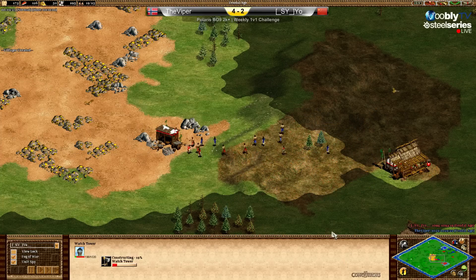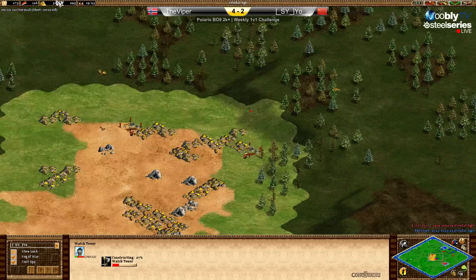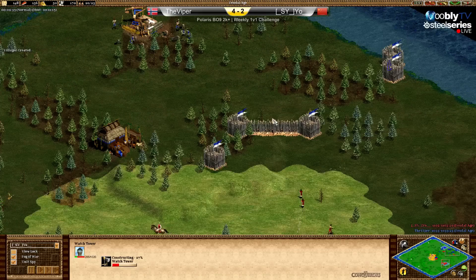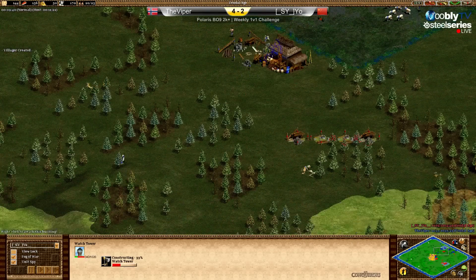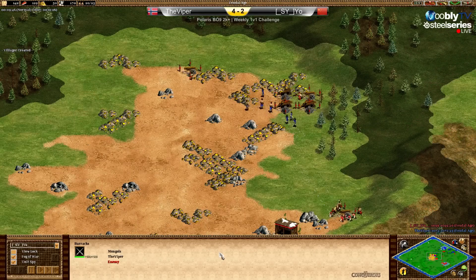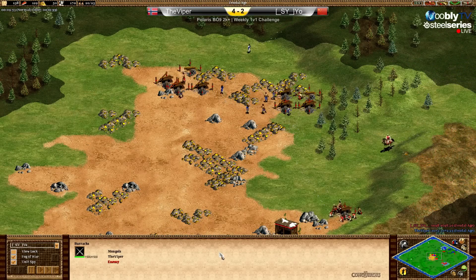You can see huge villager fights — he was going for a tower rush, trying to secure the middle. Now he should wall his villagers. Nice one there — this is good. Now he needs to wall the other villager.